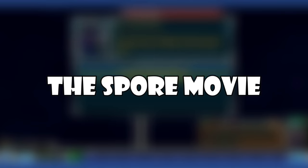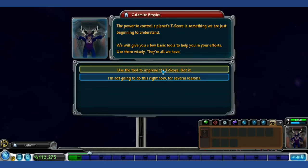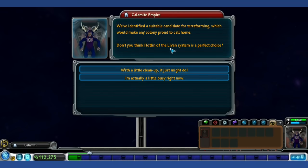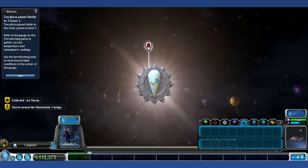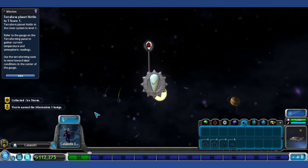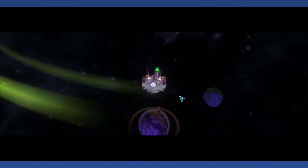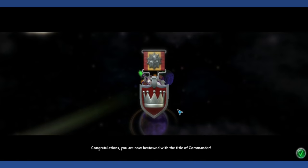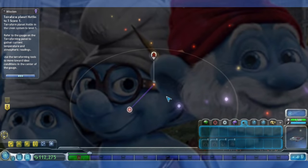The Spore Movie: In late 2009, it was announced that a Spore movie was in development, reportedly being produced by Blue Sky Studios and distributed by 20th Century Fox. Besides statements from Will Wright and EA, there's basically no evidence this movie ever existed in any form — no concept art or early test footage has been released. Technically the movie was never officially cancelled, but it's been around 12 years, so I don't think we need confirmation. Honestly, it probably would have involved Spore creatures going to real-life New York City or something stupid like that.